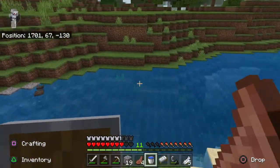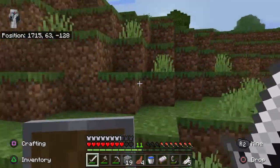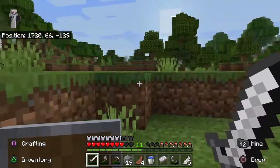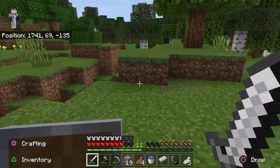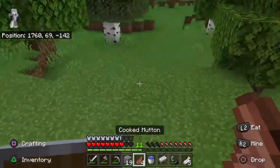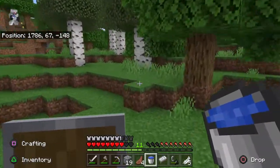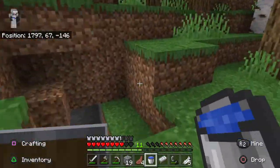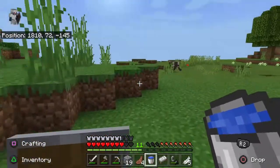I guess I'll just continue adventuring out. Maybe I can find something. The abandoned mineshaft didn't have a single chest — all it really had was like a little piece of iron, and that's pretty much it.